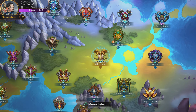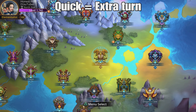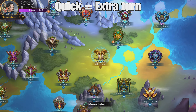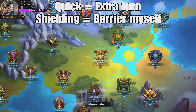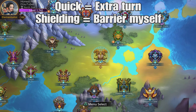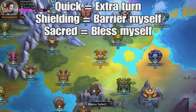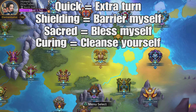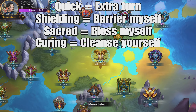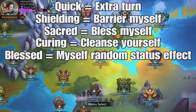Next let's take a look at some of the positive ones. Quick, as we saw earlier, is an extra turn — so you don't search for extra turn when it comes to the weapon. You can look for that as well because there will be some options, but you also look for quick to get extra options. Shielding — barrier yourself. So it's not barrier as you'd look for normally on a troop; it's shielding when it comes to the weapon. Sacred — bless yourself.